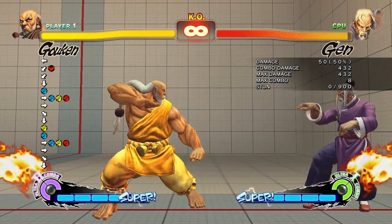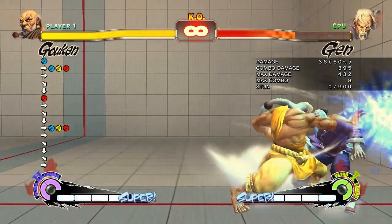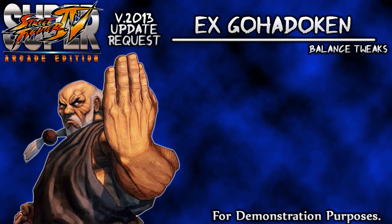Now the combo damage scaling doesn't seem to increase for the two Hadoukens. These damaging combos seem to be extraordinarily high for just two bars of EX, so that's something which does have to be changed - which I've noticed post-production. Before I go any further, I should probably talk about balance issues. If they don't want to give Gouki a two-hitting instant fireball, this is no way going to make it in. But if they don't mind that, there are issues with these Hadouken setups that can be tweaked, which I'll talk about at the end.